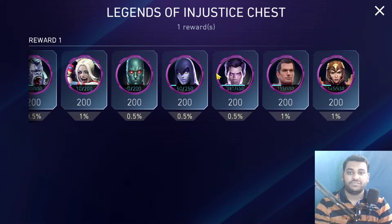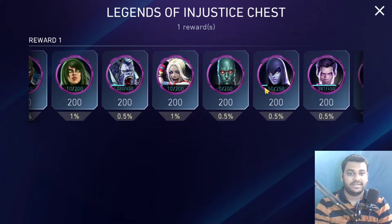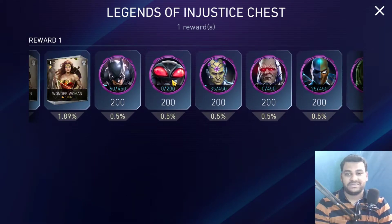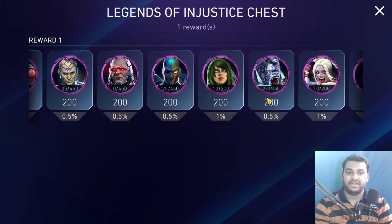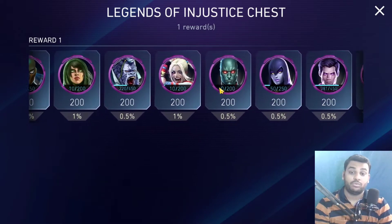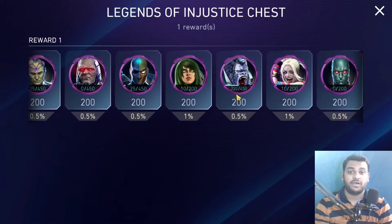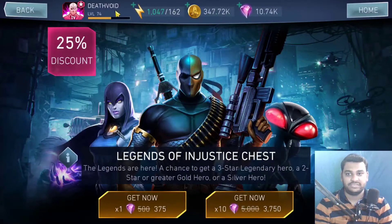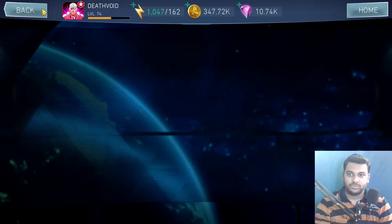If you're looking for a specific legendary like Raven, Gorilla Grodd, Deadstroke, or Black Panther, this is not the chest for you. You might still get Black Manta, but the chances are very very low and you'll most probably end up getting characters with only a one percent chance, which are generally not great. So make sure you think before you open this chest.